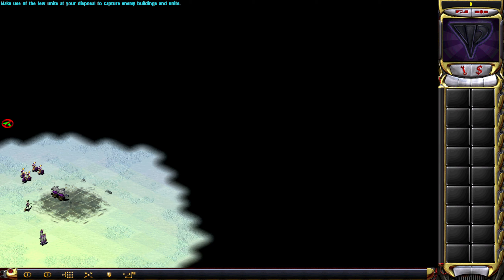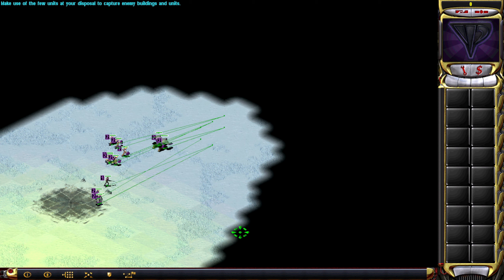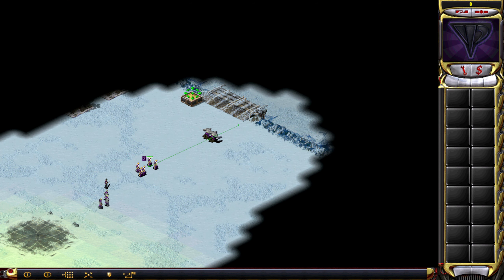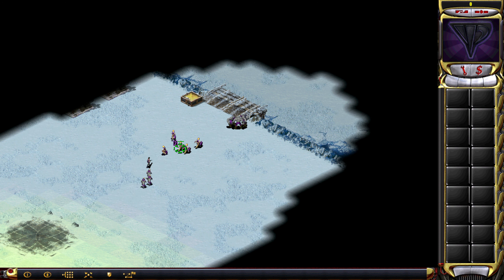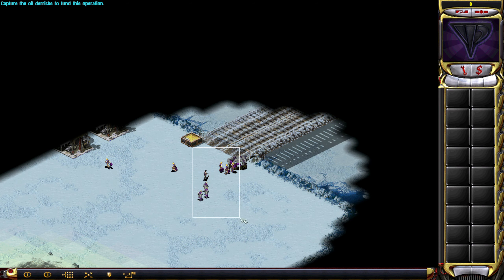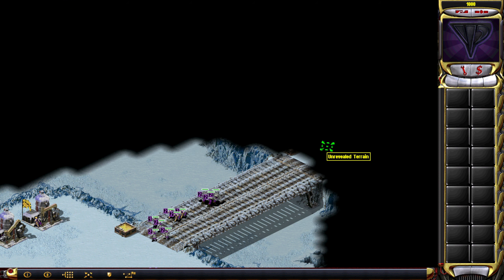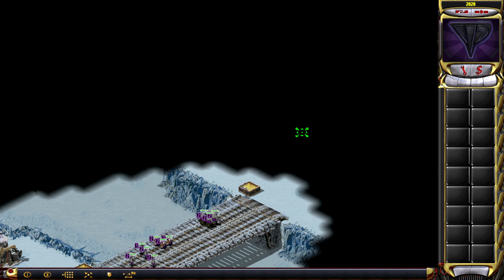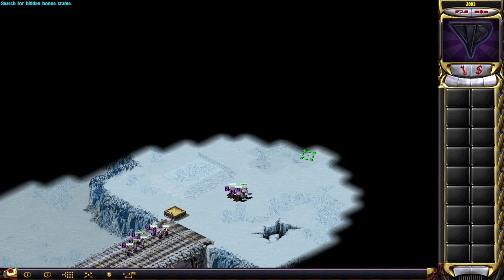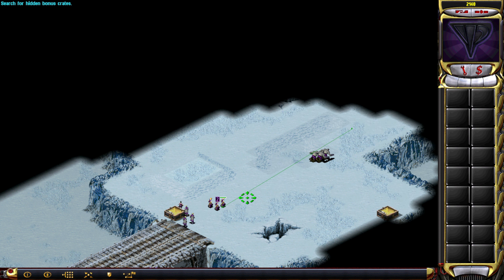Okay, first things first. We're going to put some hulks here and fix that bridge. There we go, then come over here. This will give us unlimited money, well, over time that is. Hulks go ahead a little bit.